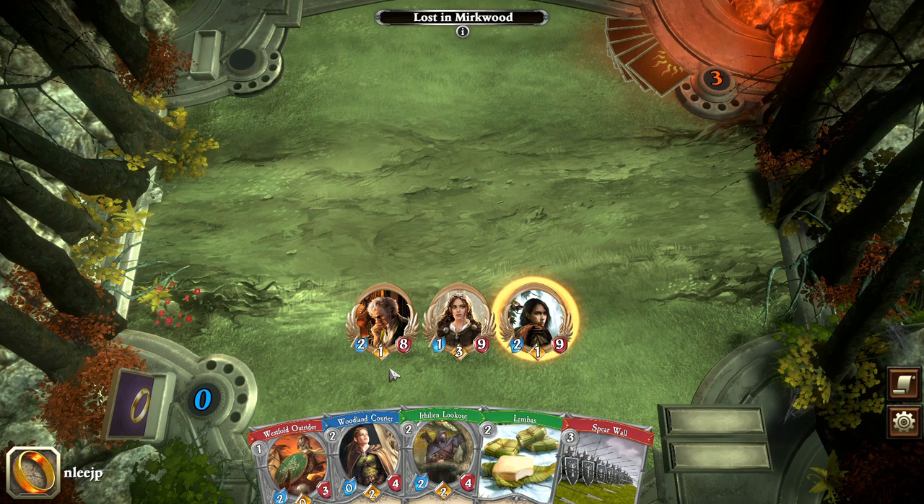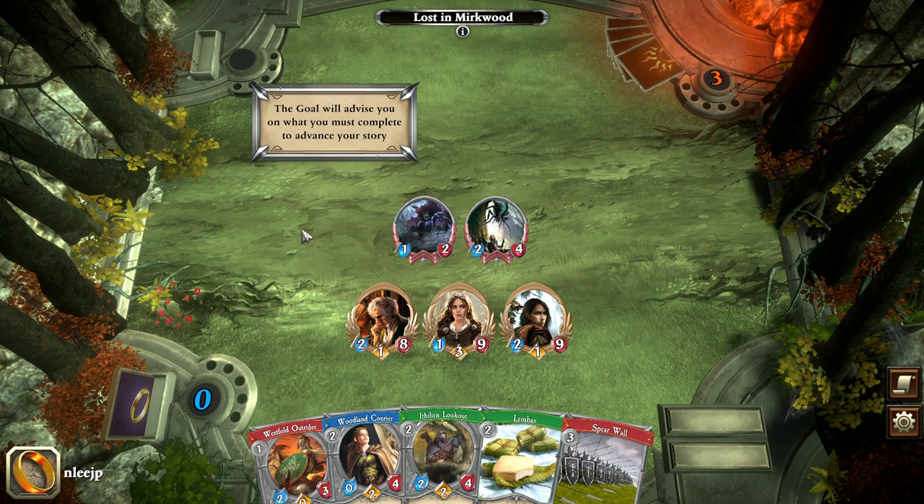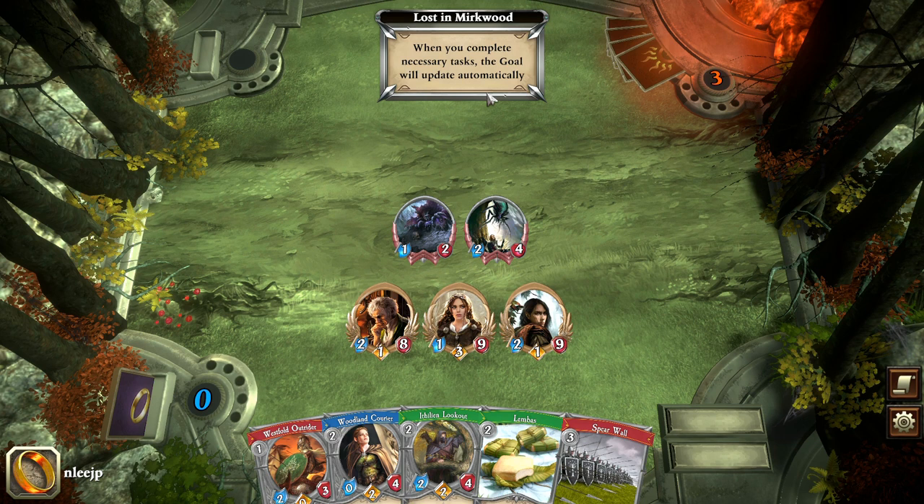In order to continue the journey, this is one of the neat mechanics of this game. In this case we must find the path — that's the goal we have to advance the story. When you complete the necessary tasks the goal will update automatically, and you can click on the location banner at the top center of the screen to see your current goal.